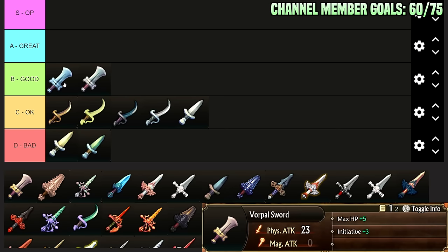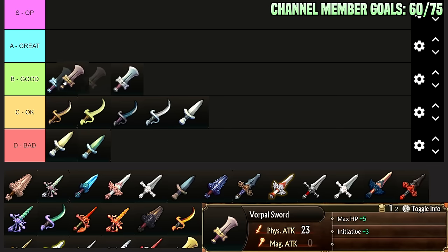The Vorpal Sword — now we're talking. This is a good B-Tier sword, the definition of a solid B-Tier sword. HP plus 5, Initiative plus 3, 23 Physical Attack — almost max physical attack. The reason to use this is a little bit of bulk, but mainly the Initiative plus 3 and the 23 attack. This is a fantastic filler sword until you get something better — really good stats and you could run this on a unit and it'd be fine.